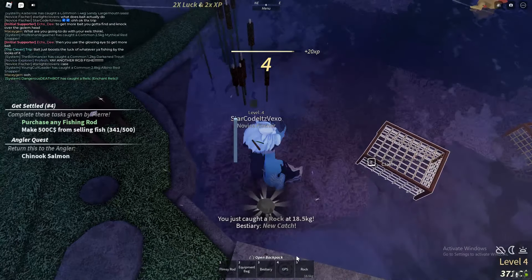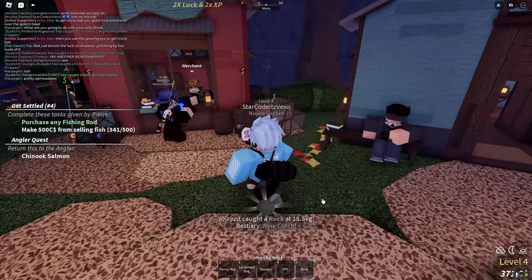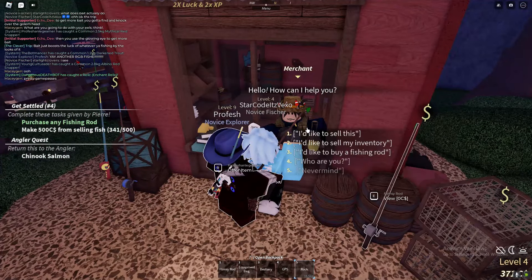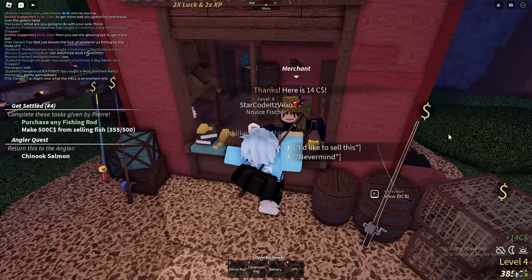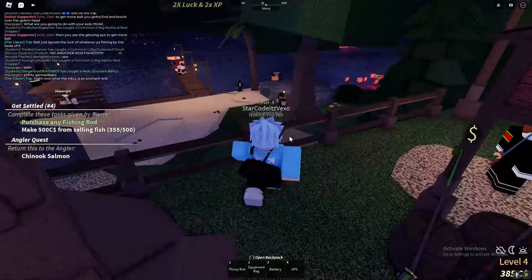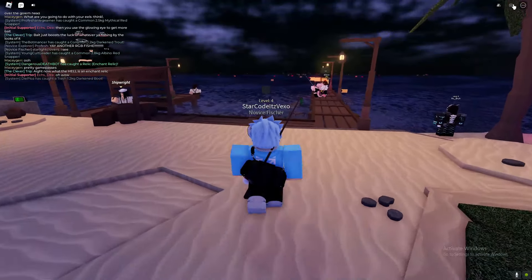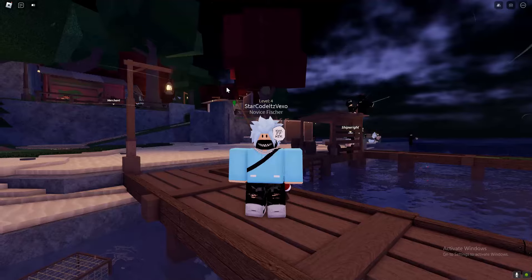We got a rock — an 18 kg rock. How am I even picking this up with one hand? Let's see what you can get for this rock. Do not buy those crab cages — they are a scam. Don't buy them. But that's the basics of the game anyway. Hopefully this video helped you out, and I'll see you all in the very next video.